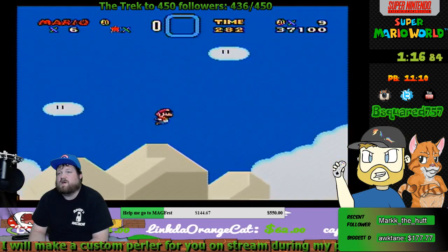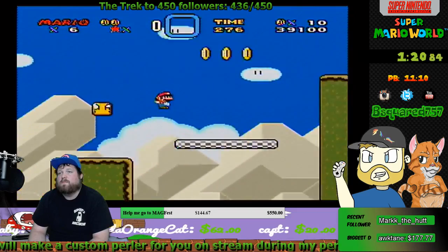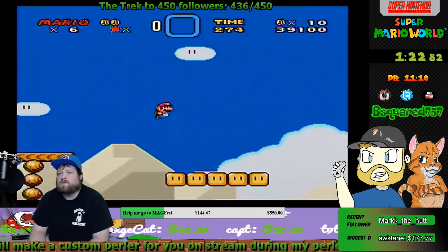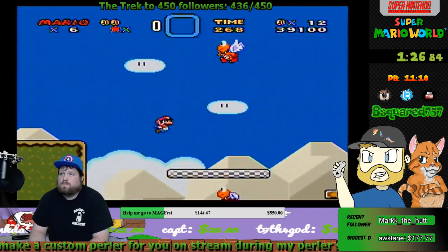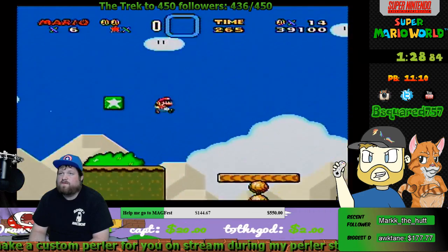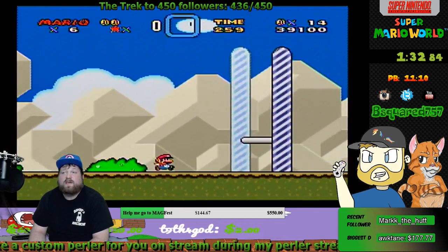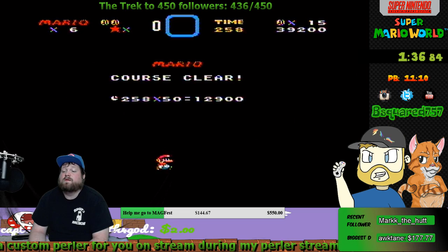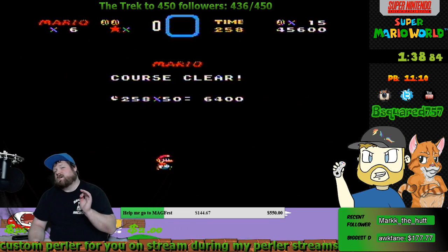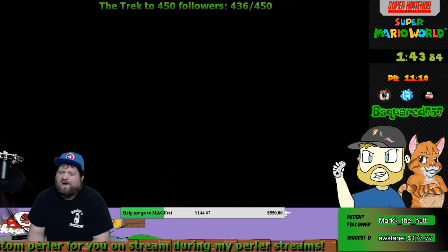This level was actually designed for speedrunners, to be honest. Nintendo put a little brick in here, and you'll see it in a second. They put a brick right here — if you hit that within a certain amount of time, you get a 1-up. But if you hit it and you're slow, then there's nothing in there. So Nintendo's like, let's see how fast people can run through this level. Starting to yawn, sorry guys.